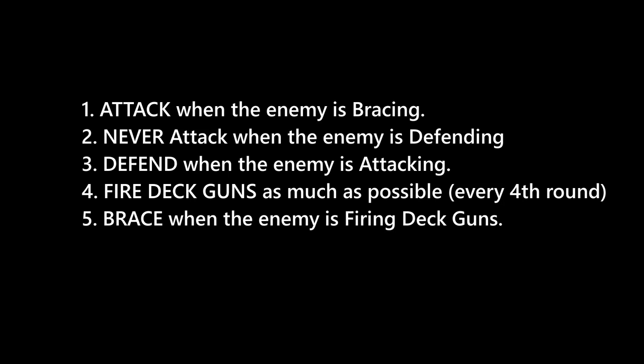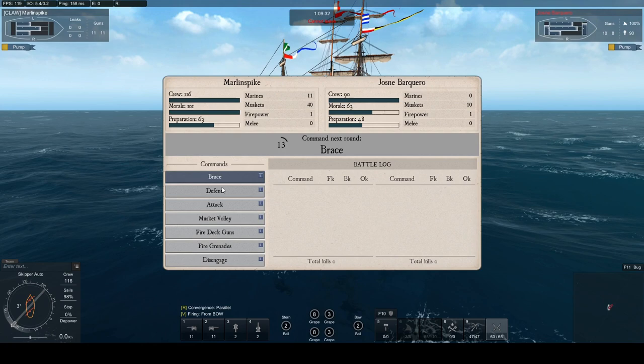To keep this simple, focus on these five things: 1. Attack when the enemy is bracing. 2. Never attack when the enemy is defending. 3. Defend when the enemy is attacking. 4. Fire deck guns as much as possible every fourth round. 5. Brace when the enemy is firing deck guns. You can experiment with fire muskets and grenades in between these commands but they are less effective unless you have mods for them.